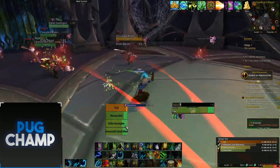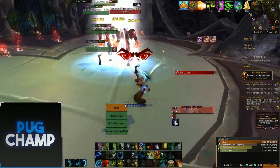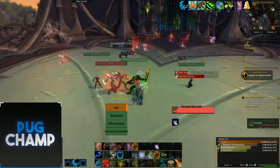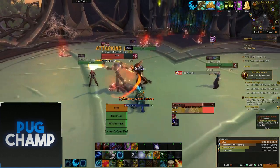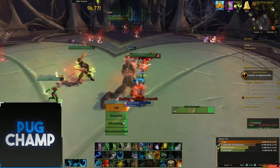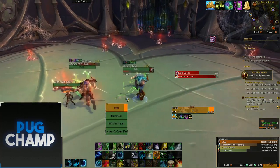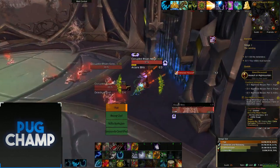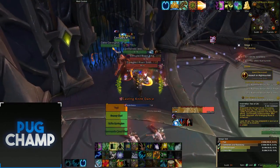Run away from the adds if you need to. Double dot them up, make sure everyone is hotted, and kill the next one so there aren't two knife dancers. Now into the last add phase - I'm going to make sure the caster never gets a cast off. Double rejuve everyone and put a Lifebloom on Granny because I know she'll take a lot of damage. Get ready for the next phase, and I'll use Tree of Life and Velen's to make sure these adds die.